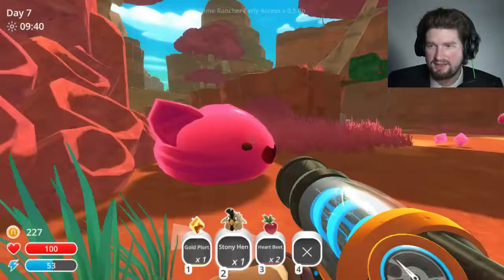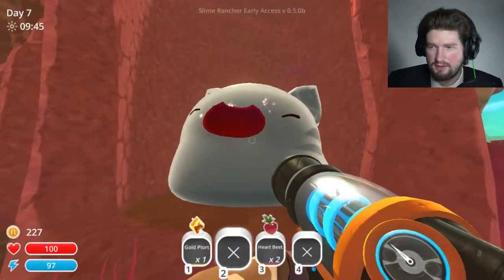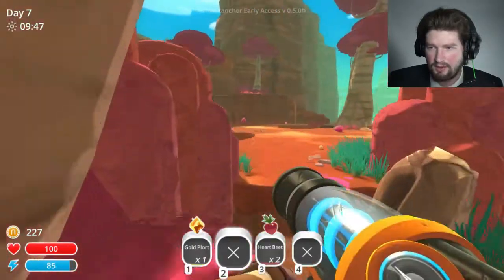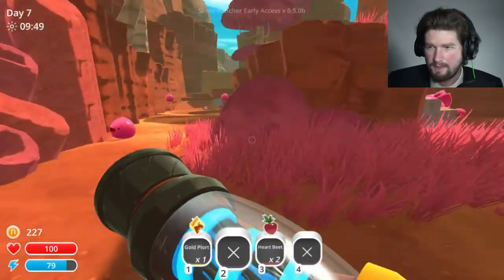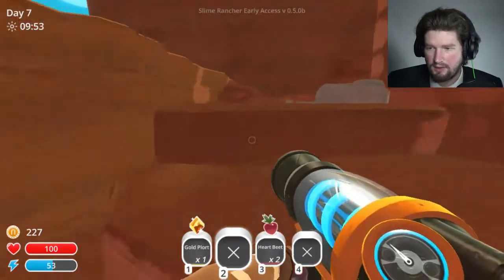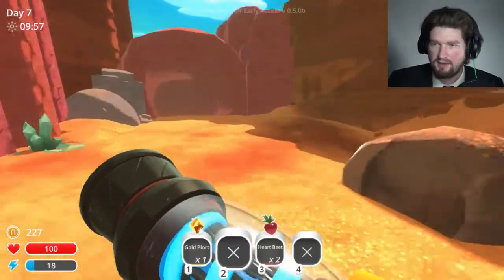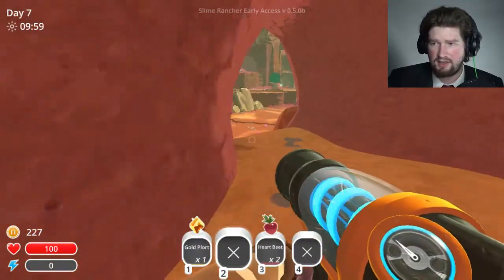This guy is just spinning in circles — it's like a real cat, doesn't know what it wants to do. It's wobbling. I need to go collect — not very many more. It's almost there. It's gonna burst at any point now. And then I can get another key, or whatever.